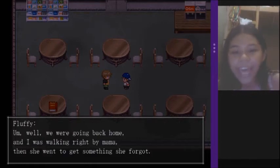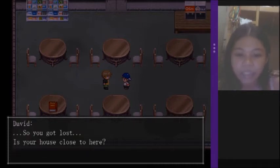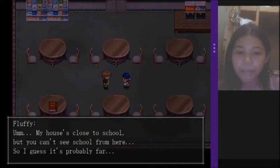Um, I'm going back home and I was walking right by mama, then she went to get something she forgot. I didn't want to walk outside so I came in here and sang. But mama hasn't come back. So you got lost — is your house close to here? My house is close to school, but you can't see school from here, so I guess it's probably far.